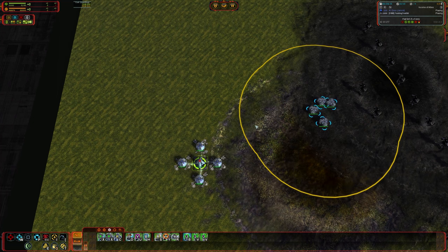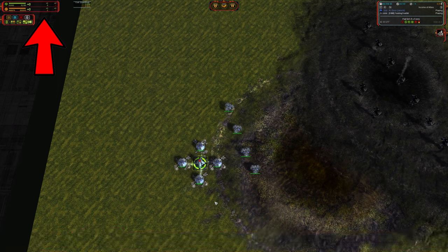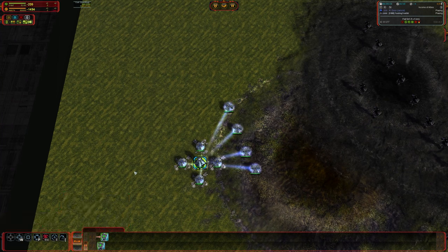So are there any benefits to one strategy over the other? To test this I set up an environment where I have enough energy and mass to complete the upgrade but no additional income coming in, so we can calculate the delta between the mass we started with versus the mass we finished with. With four Tech 3 engineers assisting, upgrading costs about 4,478 mass and takes about 24 seconds. The delta from the nominal 4,600 mass cost is due to the mex still producing plus nine mass during the upgrade.